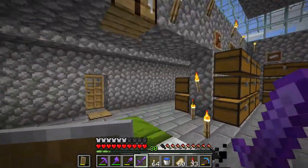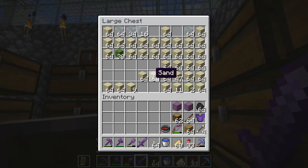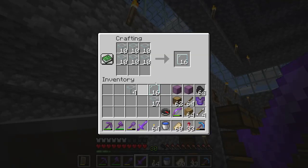Hello everyone, I want to show you how to make colored glass, or in this case colored glass pane. First you're gonna need some glass blocks, and you will turn them into glass panes by combining six of them in a crafting table.